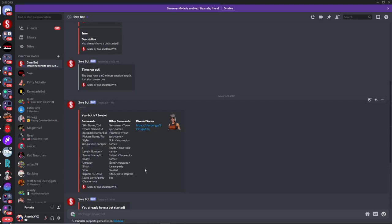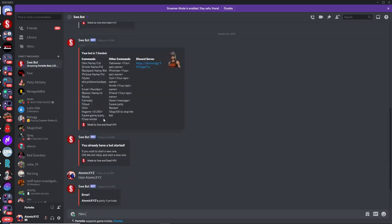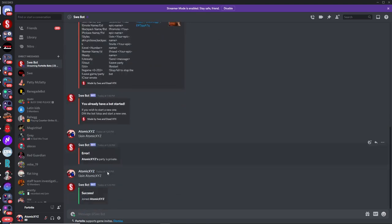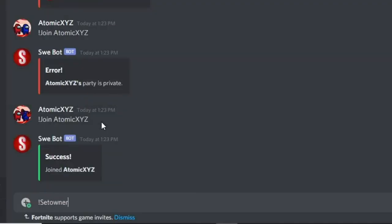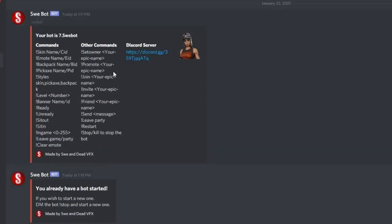All the commands for this bot will be through Discord. It has all the commands listed — most of them are self-explanatory and pretty similar to the previous commands from other lobby bots we've used. One of the really important things before you do anything else is to do the 'set owner' command. Once you've done that, it will make things a lot easier as you will be the owner of the bot, so you'll get priority whenever you do a command.